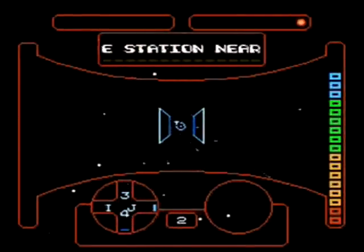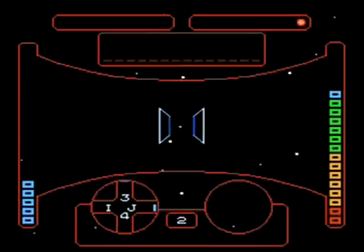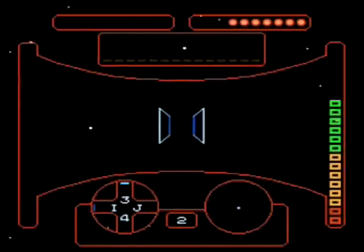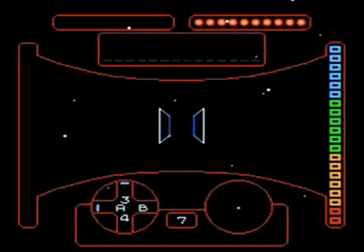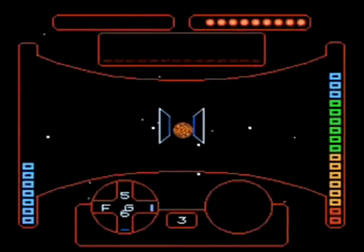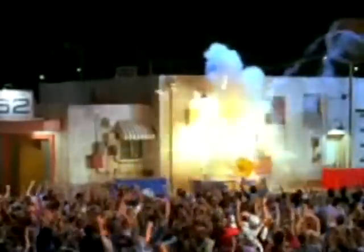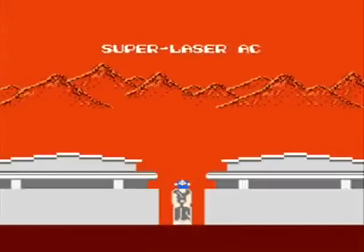And another thing — your fuel meter, that thing in the top right, it runs out when you use it. And what's worse is this is also your health meter. So you have to track down a space station and land on it to refuel every now and then. Let's try one more planet. Oh yeah — super lasers! Time to go kick some ass.